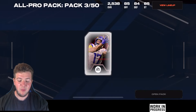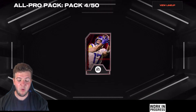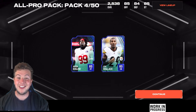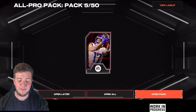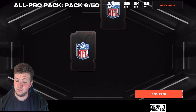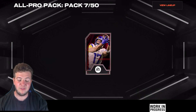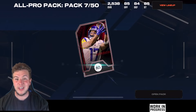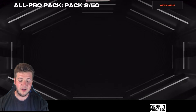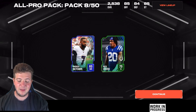Let's jump into pack number three — going to try and do this in a reasonable amount of time, but if we hit something extra special we'll pause for that. Pack number four: I want to at least see one epic out of the All Pro packs. Pack five: a rare punter, Tory Taylor, and a Jonathan Greenhardt. Pack eight: a rare and an uncommon — going to skip that.